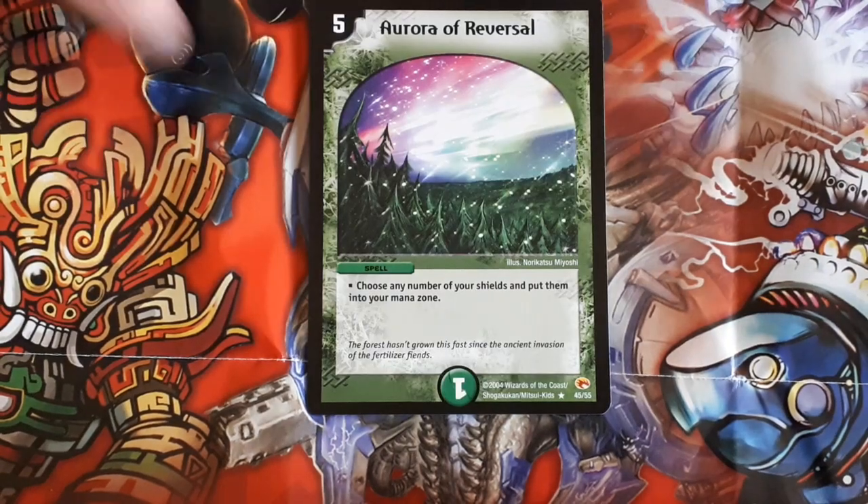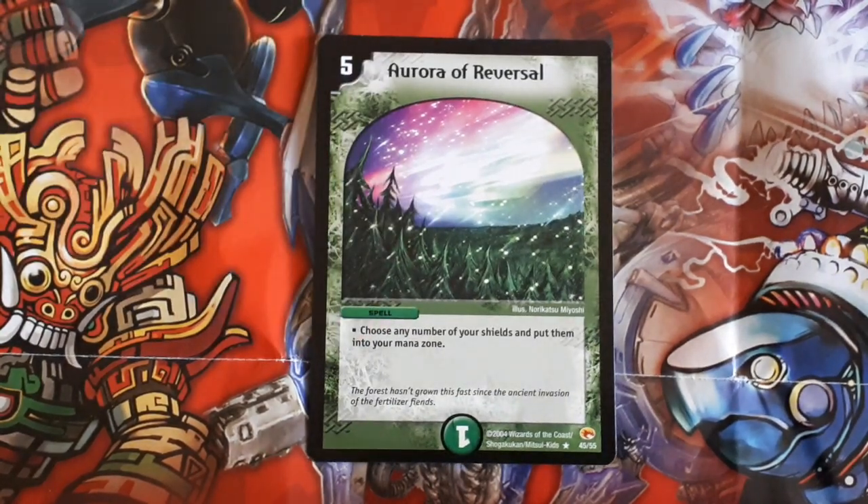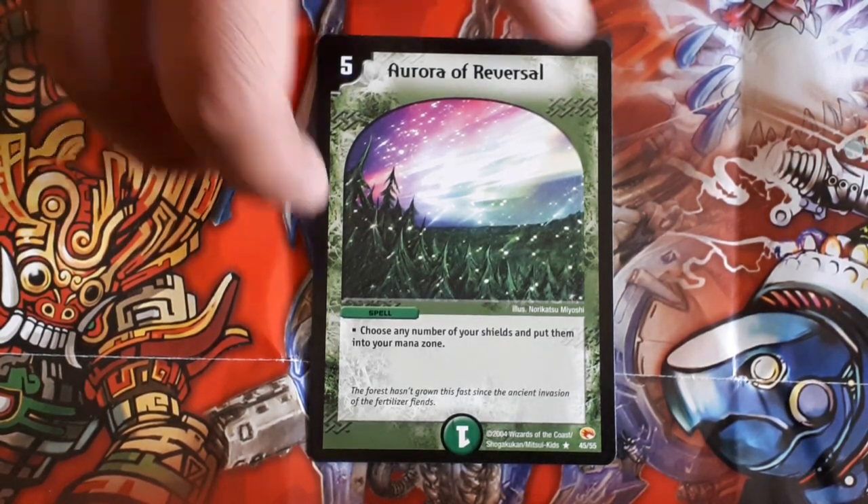The next card I've got is Aurora of Reversal. This card is pretty damn garbage. Five mana, nature spell — choose any number of your shields and put them into your mana zone. Now I've got no idea really why you'd want to do this. For five mana you may as well just use Ultimate Force and get two cards into your mana zone. Sacrificing your shields for this is very risky and I don't think you could really build a deck around this card.